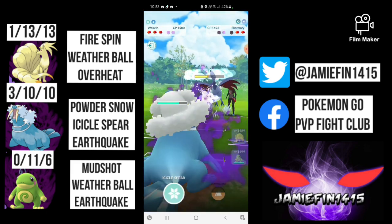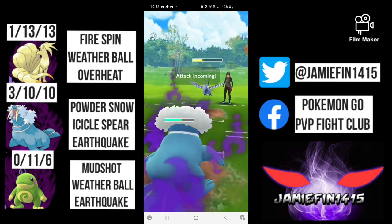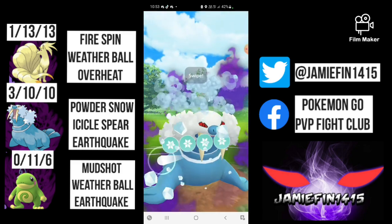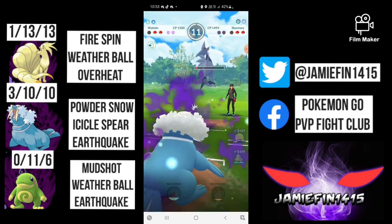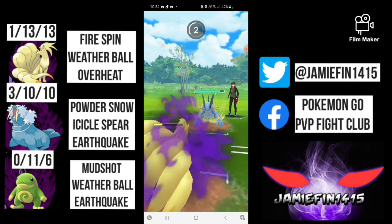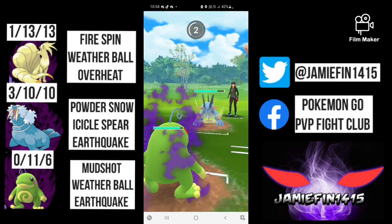I just spam out as many Icicle Spears as possible — the second one gets Skarmory quite low, and the opponent shields. I save my shield for Politoed, and this game should be absolutely over. Sky Attack doesn't take us out; we get one more Icicle Spear but I undercharge it as I don't really need to take out Skarmory. I allow Skarmory to take me out instead. We are momentarily switch locked — the opponent comes in with Swampert. There's no point shielding Ninetales, so I come in with Politoed.